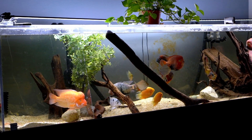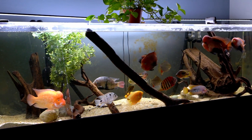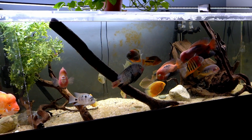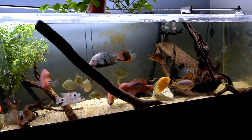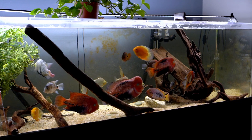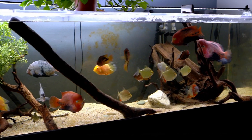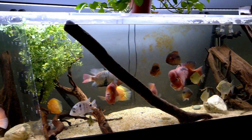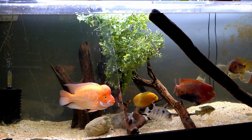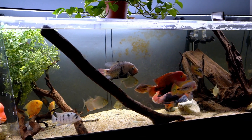Hey everyone, I thought I'd do a quick update on the 240. There's a few changes. Right away you could probably tell the stock is a bit lighter than it was the last time I posted, and that's because I got rid of both the blood parrots — mainly because one of them paired up with the Midas over there on the left and they have a batch of them growing out. The aggression level was just too crazy.